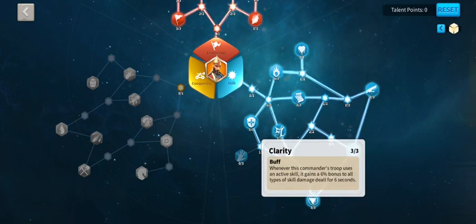Clarity — whenever the commander's troop uses an active skill, it gains a six percent bonus to all types of skill damage for an extra six seconds. So it's not just doing the level 1-3-5 skill damage — it's going to do that plus this six percent all the time.